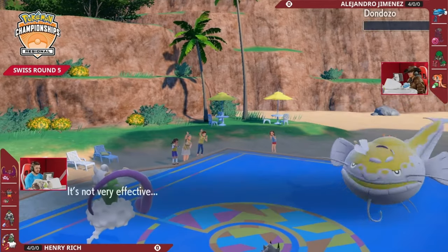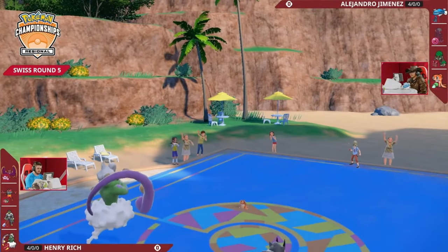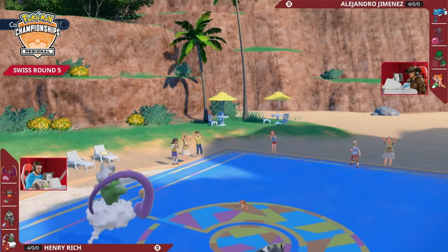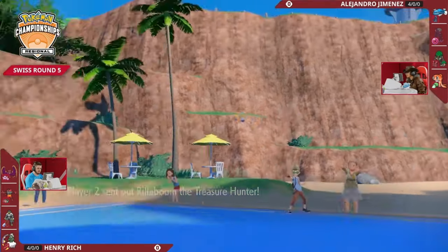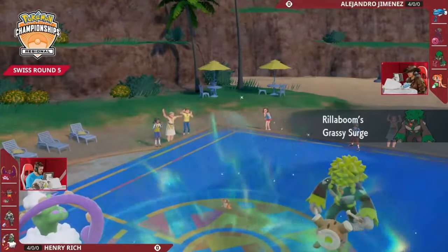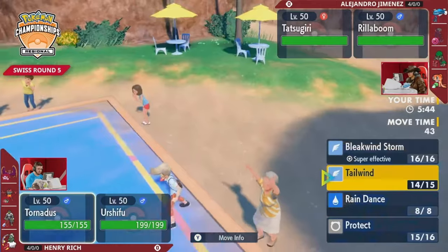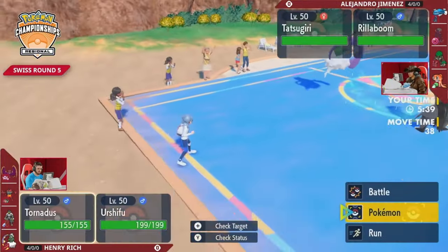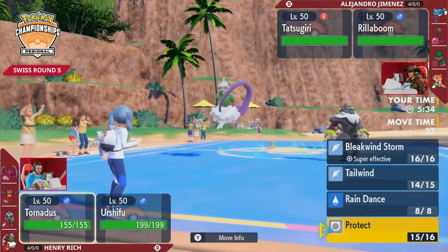It does leave Tatsugiri to remove itself from Dondozo and maybe get an attack off if Bright Powder comes into effect, but Henry still has the speed advantage and really only has to deal with this Rillaboom - though this Rillaboom can be a problem. It has super effective attacks into Urshifu despite the speed disadvantage, with Fake Out pressure and Grassy Glide. Good news for Henry that Urshifu has the speed advantage without a Choice Scarf, holding Mystic Water and able to switch to Close Combat to take Tatsugiri off the field.